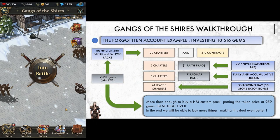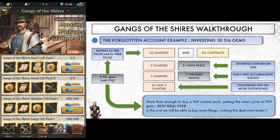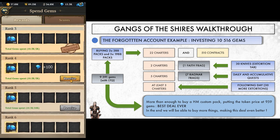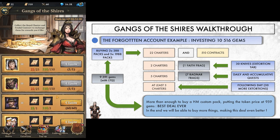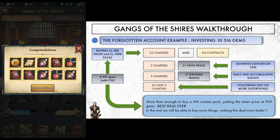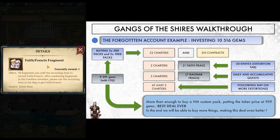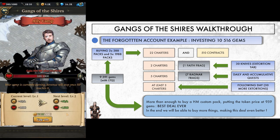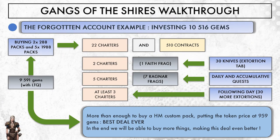To illustrate that, I'll use a forgotten account I own that somehow has gems on it. I started by buying both 288 packs and all 5 of the 2000 packs. It cost me 10.5k gems, but I get 925 back from the limited time quest, so I spent 9591 gems here. I already have 22 charters and billions of contracts. I then use some of the knives I got — what interests me is the 25 knives daily tier, because it gives me 1 charter. Since I'm getting 6 knives back as well, I can safely use 27 of them to 10-draw 3 times. Out of these I got 1 more charter and a faith fragment. Getting that many ducats from packs helps me clear all the daily collect quests from the battle screen, as well as some of the accumulative ones. I can also safely upgrade my clan to level 2. So far I already have 29 charters.